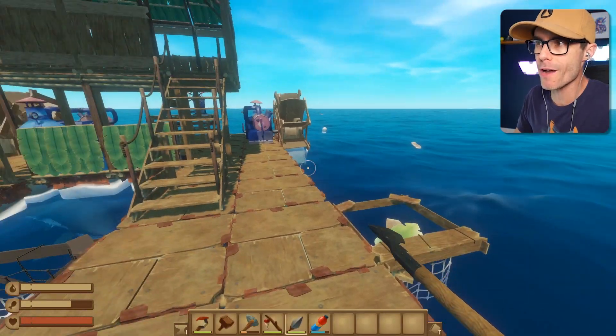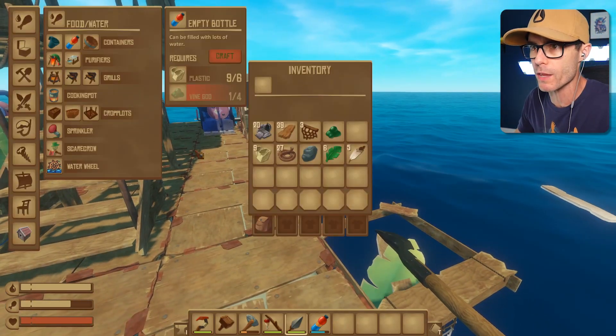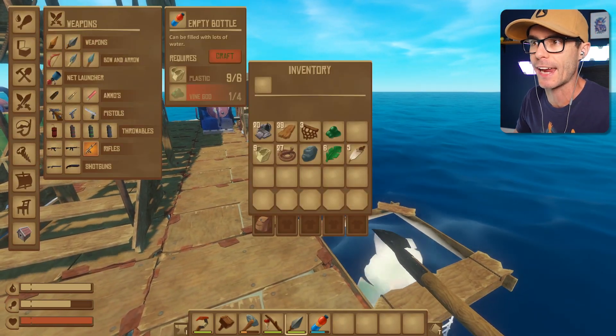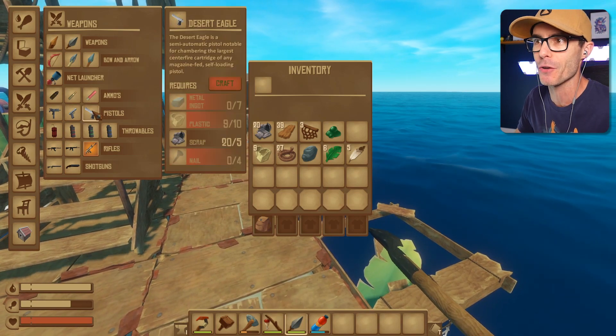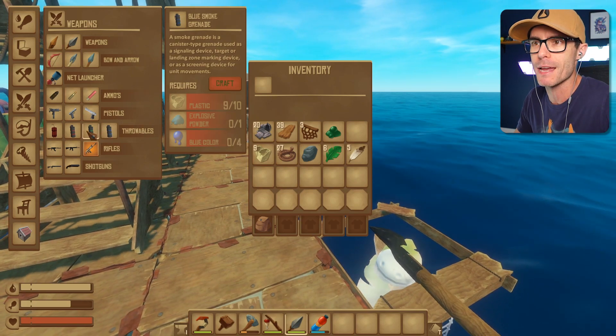How's it going champs? We're playing Raft. I thought I would jump back in and see what's going on with the world of Raft — there's been loads of mods. One of the ones we're going to try and get working today is the weapons mod. It adds pistols, rifles, and also throwables. That's amazing.